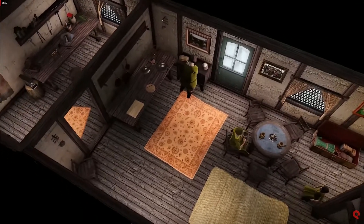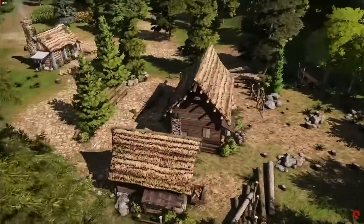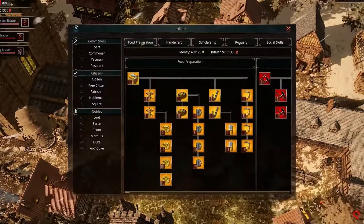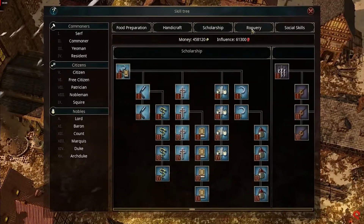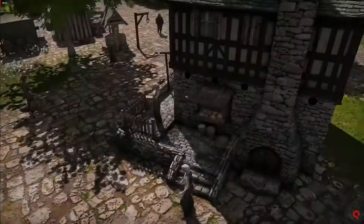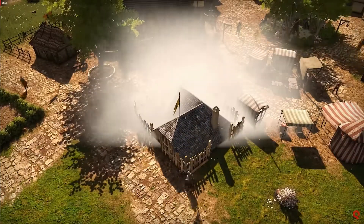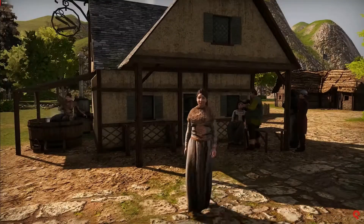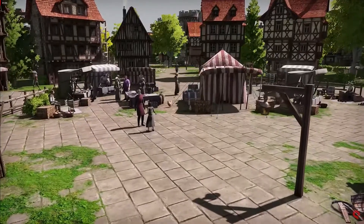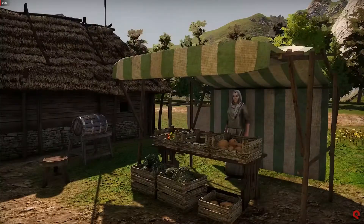One important aspect is making money, so the motto is: get rich or die trying. For this, The Guild 3 offers over 25 different professions to choose from, ranging from farmer to barber, tinker, or even gravedigger. Each profession allows you to build a business — like the barber's hut — offer your services, produce your first goods, and sell them on the nearby market.